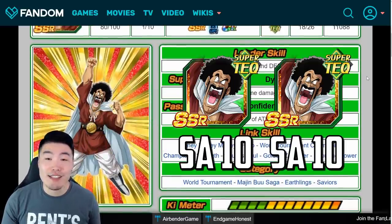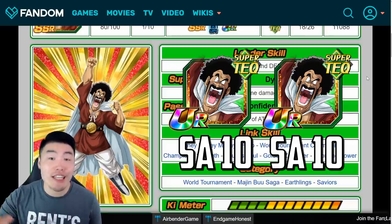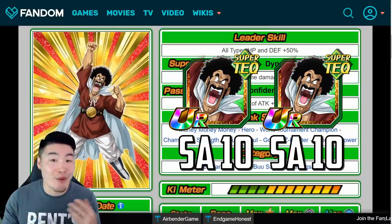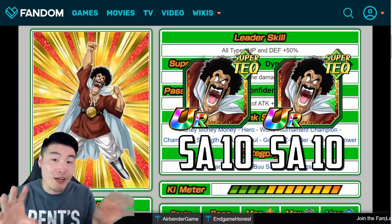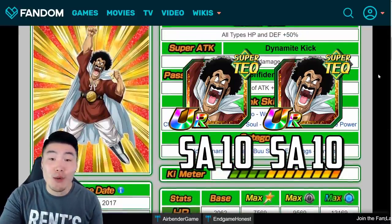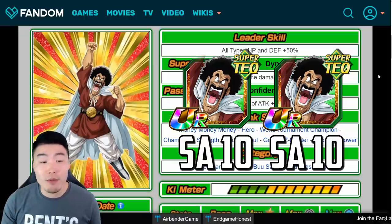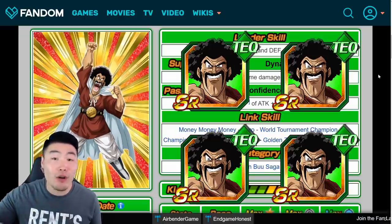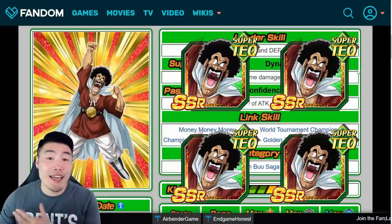So now you should have two SSR Hercules at Super Attack 10. Awaken both of them to UR status — this is when you can feed in the dupes. Choose one of them to be your main Hercule. Don't forget which one is which because I've made that mistake before and it's really, really annoying. So choose one to be the main Hercule you're going to rainbow, and you can feed in the dupes. But you can't feed in the SR Hercules directly because only identical copies of a unit can be fed into the hidden potential system. So what you've got to do is Dokkan Awaken four more copies of your remaining SR Hercules into this SSR Hercule to be fed into the hidden potential system.